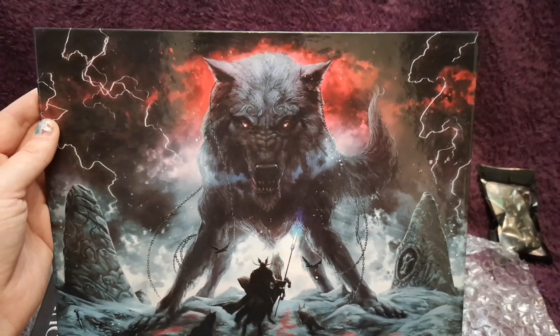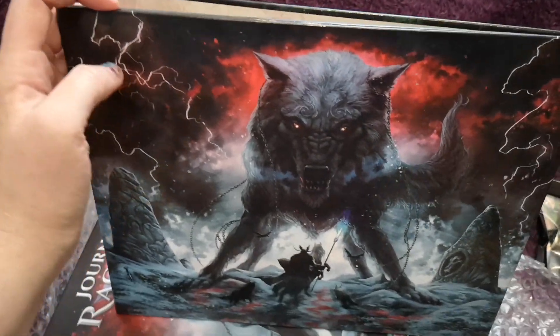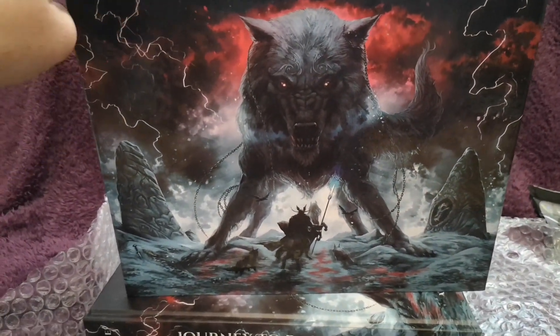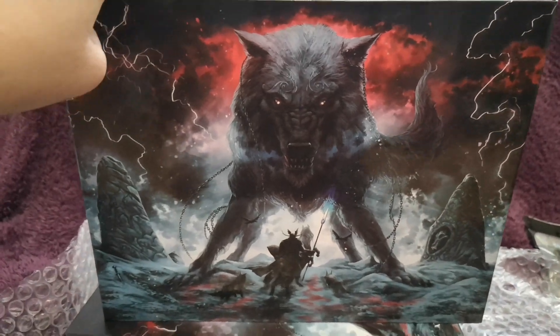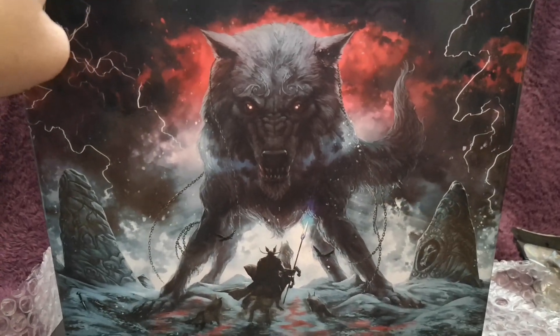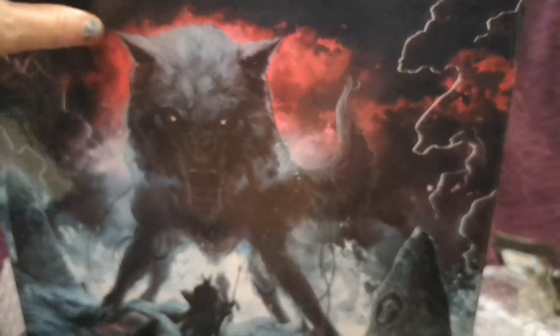Odin is on his horse Sleipnir, who has eight legs, and his two wolves Freki and Geri. But look how big Fenrir is! Fenrir has been bound for a long time, and besides Loki — who is his father — he has a big grudge against Odin. It's mentioned in various sagas that Odin will fight Fenrir, but Fenrir will ultimately defeat Odin. Talk about comeuppance!